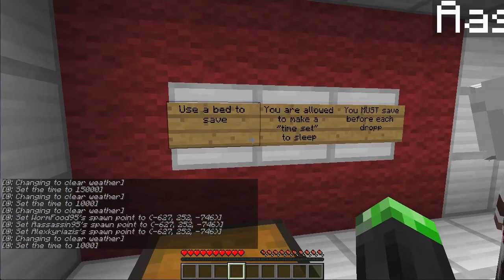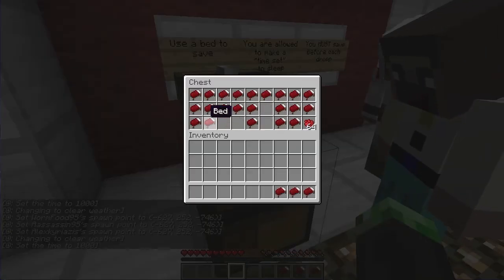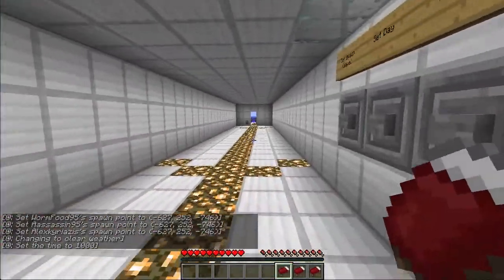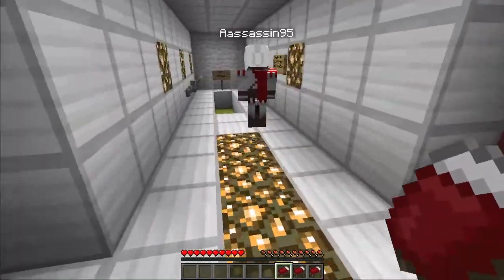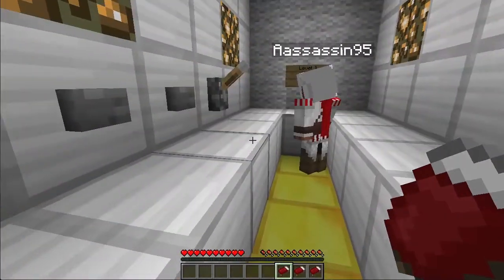Use a bed to save — you're allowed to do a time set to save. You must save before each drop. I don't think we really need to worry about the beds right now because we just set our spawn, but it's for later on I guess. Shall we all go? Level one.